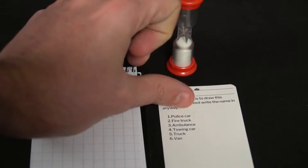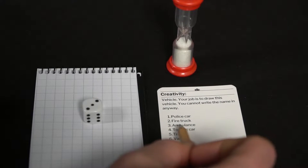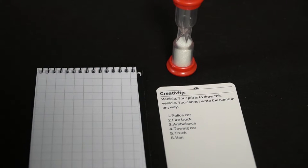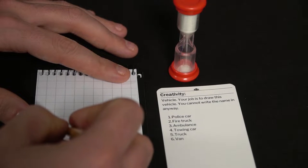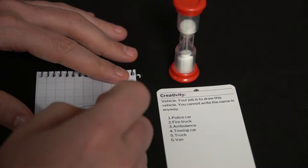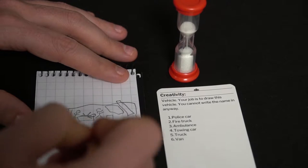Let's go over some of the different category cards and how they function. Creativity: as an ancient ruler, your job is to draw things related to him or her — you can't write the name. This card will make you roll a die, the die will hit a certain number, and you will choose that specific ancient leader. In this case it would be Genghis Khan. You're going to draw the ruler and people will guess; if they guess correctly they'll move a space up, and for every correct guess you'll move a space up as well.